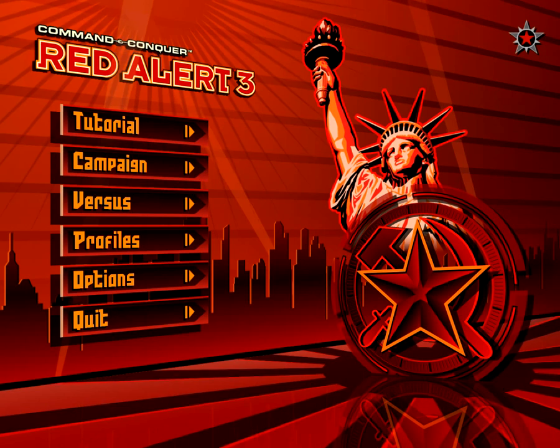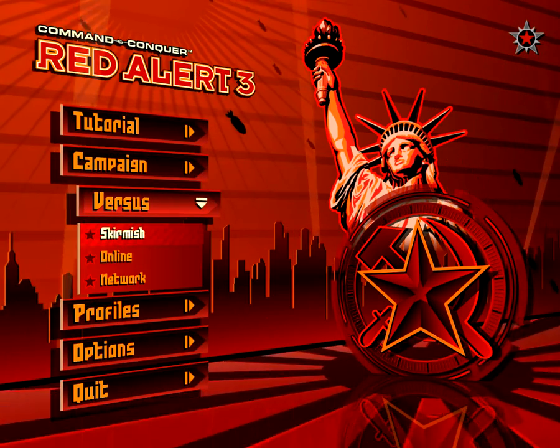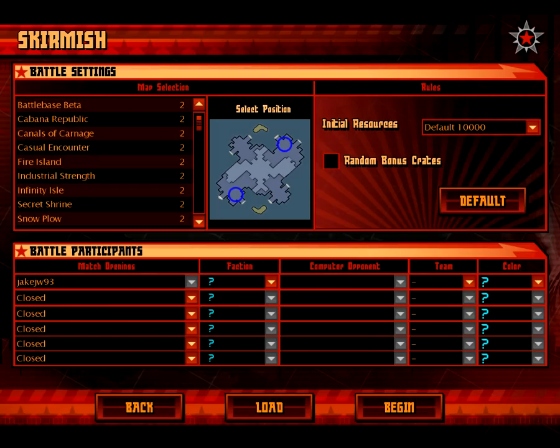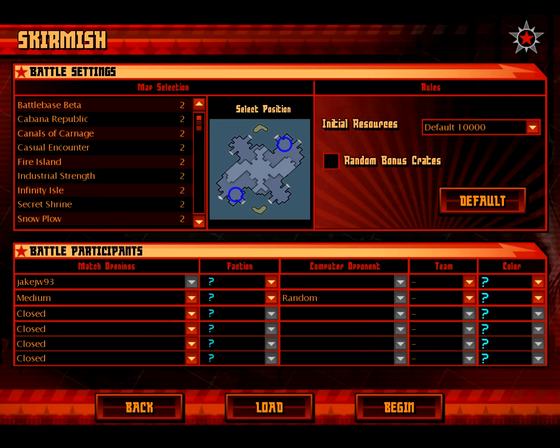Basically it runs really good in Linux and I will be showing you that now. But first of all, on your settings you want to be setting Shadows and VFX to Low. Everything else you can set to whatever you want.